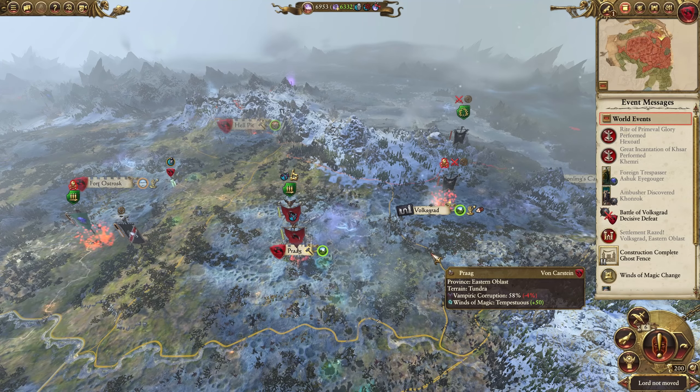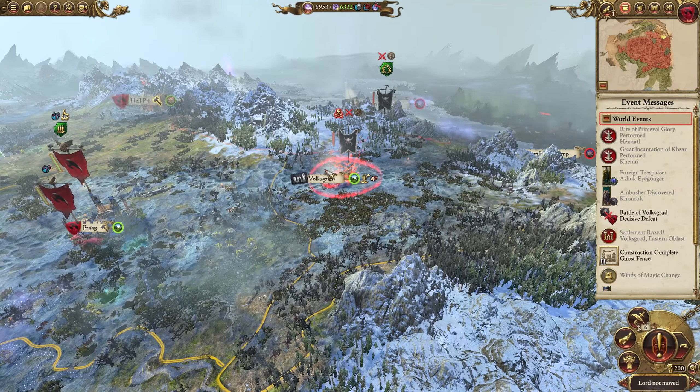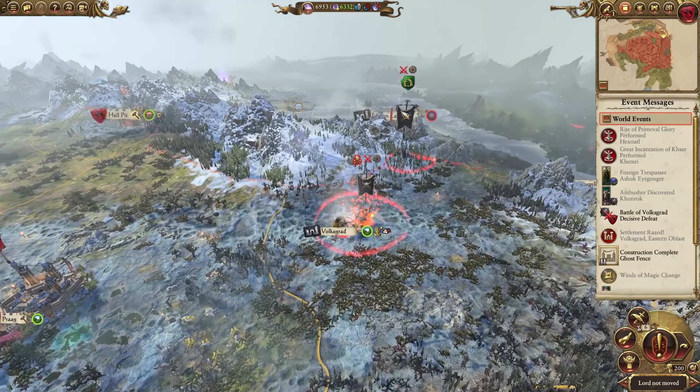Today it starts by beating back the Warherds of Chaos. I believe there are two armies here near Volksgrad, and we need to take those out. So let's head in that direction, probably with Vlad first since I think he has a stronger army. We will raise some dead and get a Regiment of Renown — let's get the Dire Pack. I think the Dire Pack will be useful against things like Ungol Raiders.